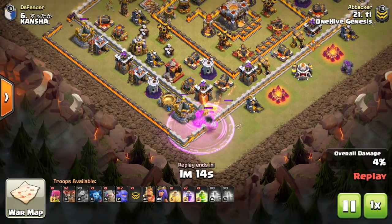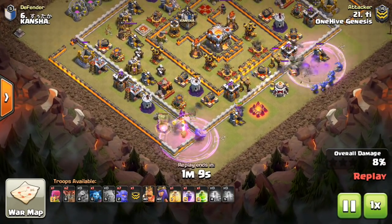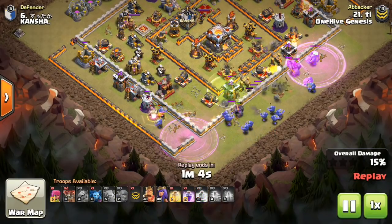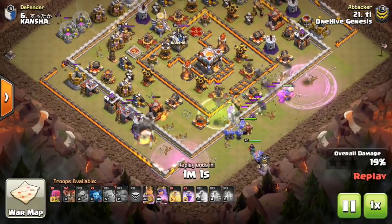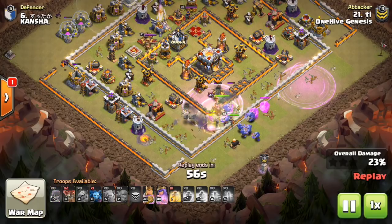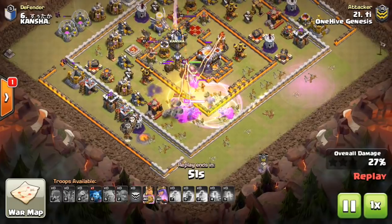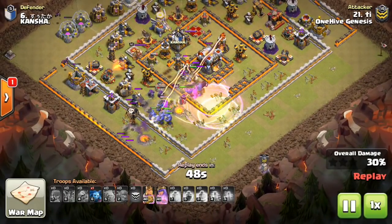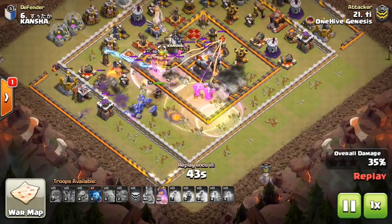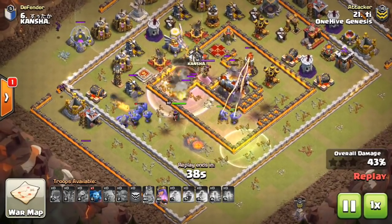We'll fast forward through the CC kill. This one is very popular — using golem bowlers plus a rage on each side to funnel, not even entering in on either side, just getting the funnel created. Then golem and more bowlers going up the gut of the base to get it taken out. You may have also noticed balloons at the beginning — those are there to take out some Archer Towers and allow minions to grab percentage, which is unrelated to the push to the Town Hall but just to get that percentage.